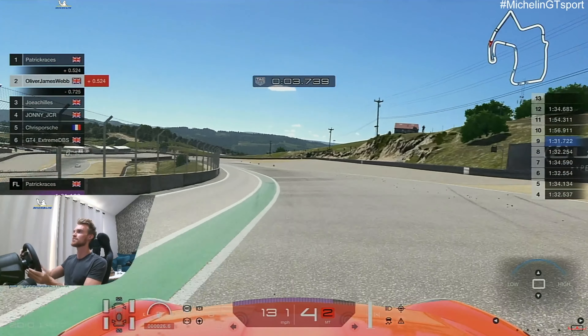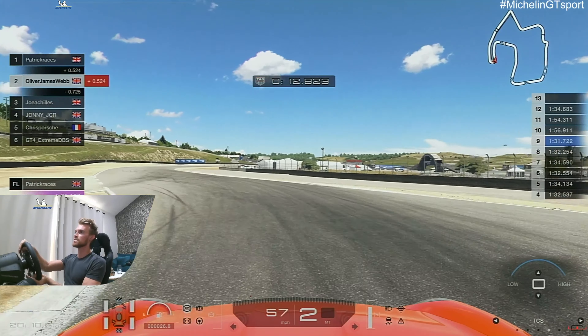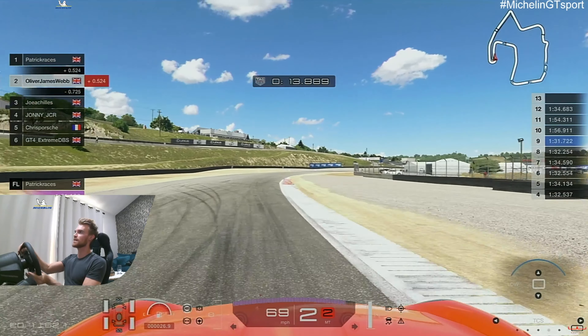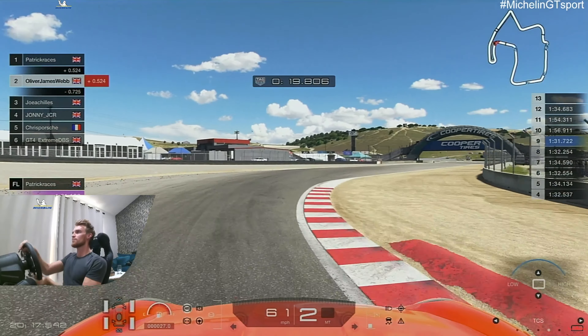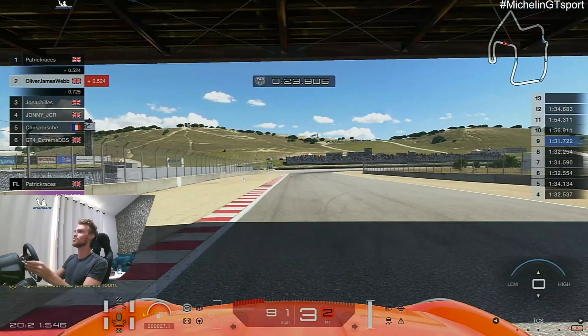On the brake still with a little bit of lock on, into second, just clip that first apex, run it a little bit wide, but then start to squeeze the throttle back in, up into third on the exit kerb. And we're going to have just a half pressure brake, into second, get the front nose in. I've got TC off here as you can see, so the rear's coming round through the corners.